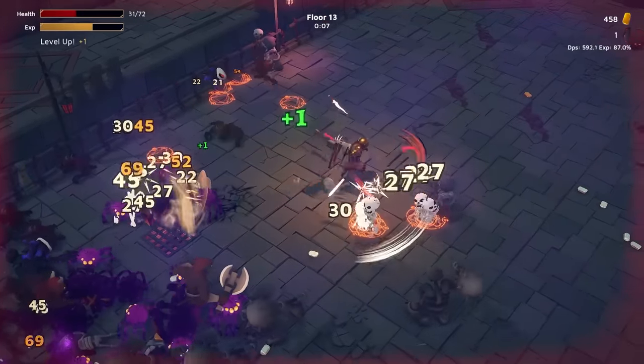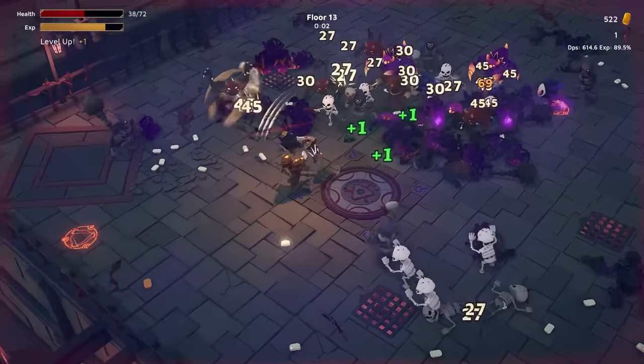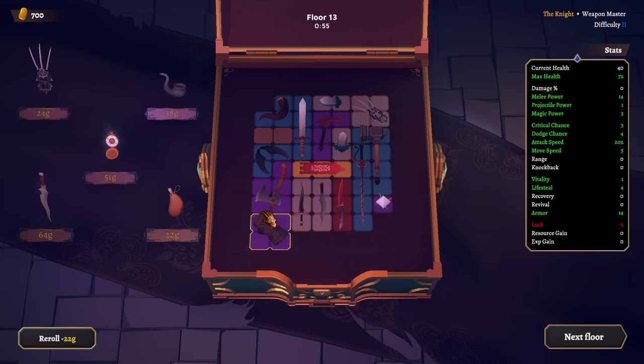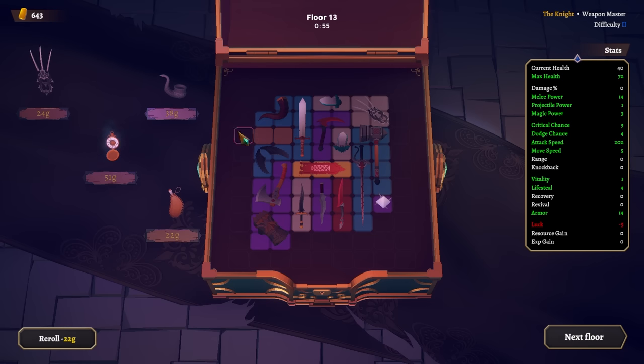I'm not gonna say we can handle anything because it seems like the damage increase is pretty disgusting on some of these guys, but we have created a monster. These bullets from these guys are terrifying. We're actually hurting a lot. Maybe we're actually going to die — I take it back. So we're obviously gonna upgrade that. Sell, upgrade. Attack speed, crit chance, minus move speed — I'll take it for the time being.